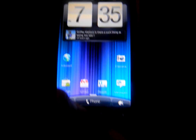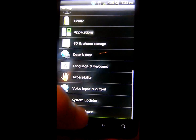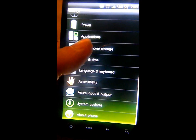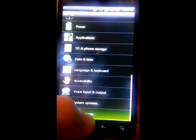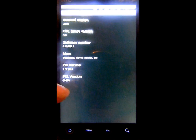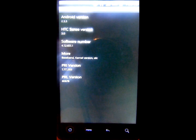Let's take a dive into the settings real quick. It does have the overscroll effect which I really like — that's a new part of Gingerbread. Go to software and you can see it is Android 2.3.3, which is the new Sense version.